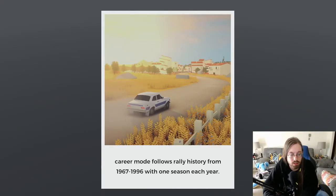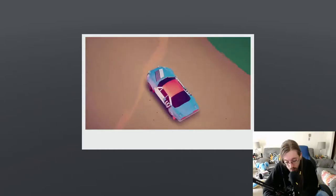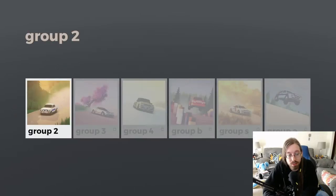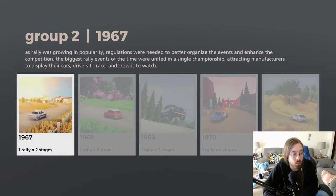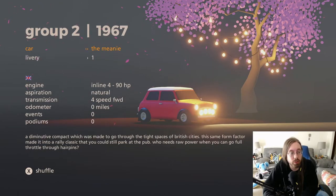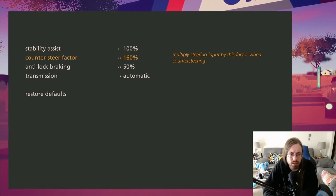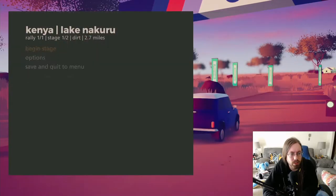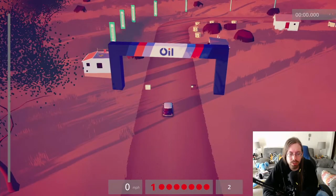Career — follows history, blah blah blah, who cares. It's just showing me the cars but I know nothing about the cars. One rally, two stages. AI difficulty — wait, there's AI? In rally, though? Are these just time trials? I'm confused as to what's happening. Good, I do get to change my car. Let's go with this one because it's front-wheel drive. Counter-steer — multiply steering input by this factor when counter-steering — okay, I don't know what any of this means. Stability assist is on, so let's see if the car choice helps.